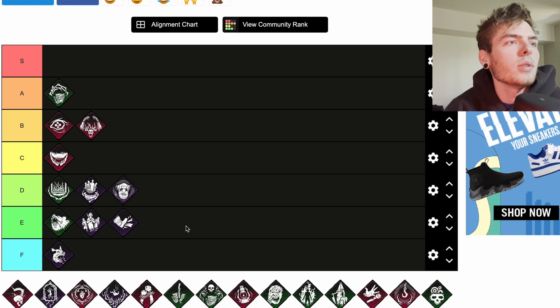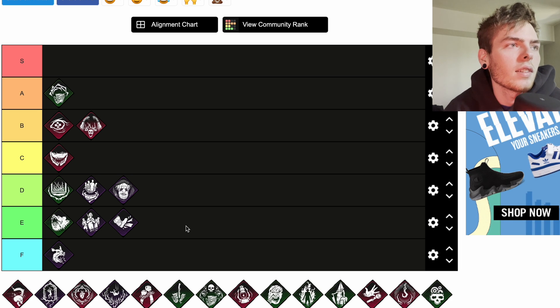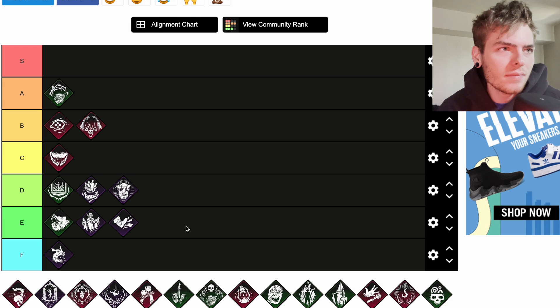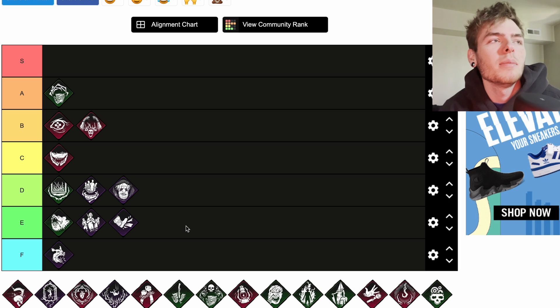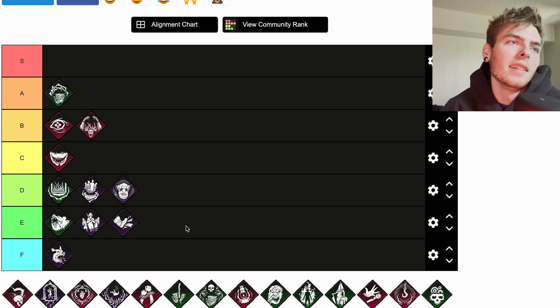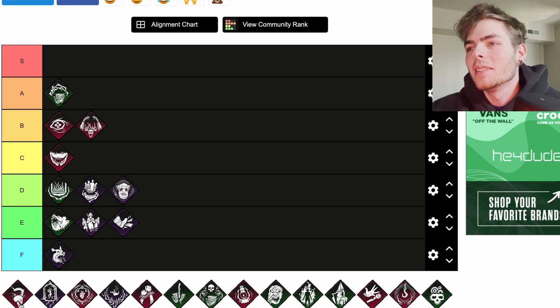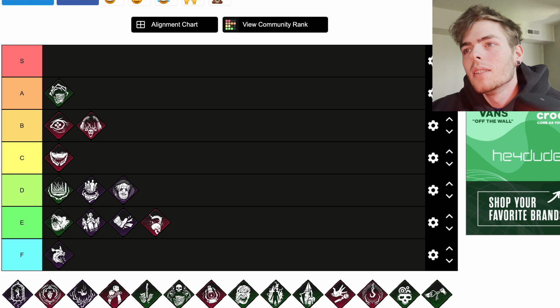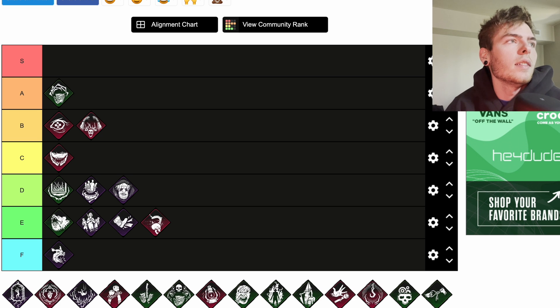Coup de Grâce is a teachable Twins perk. Each time a generator is completed, Coup de Grâce gains one token. Consume one token to increase the distance of your next lunge by 80 percent — that's huge. It can get you some clutch plays and secure hits, but you can only have five tokens total since there are five generators. That means you could get four injures and one down at most spread out. I'll throw it down here — I think there are a lot of better perks, though it'd probably be crazy on Michael Myers.